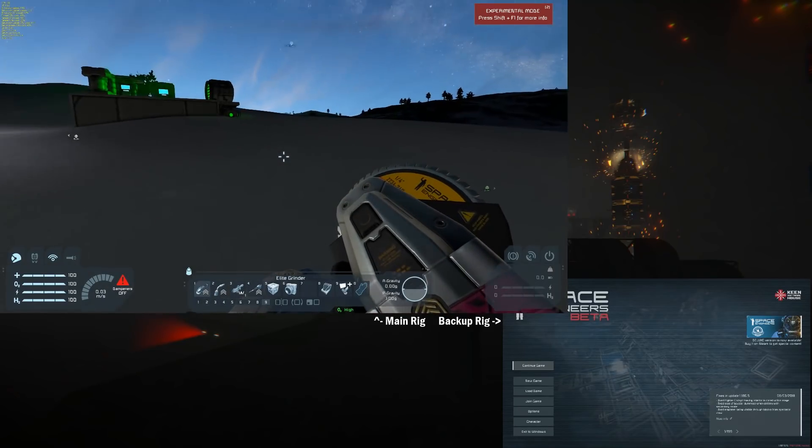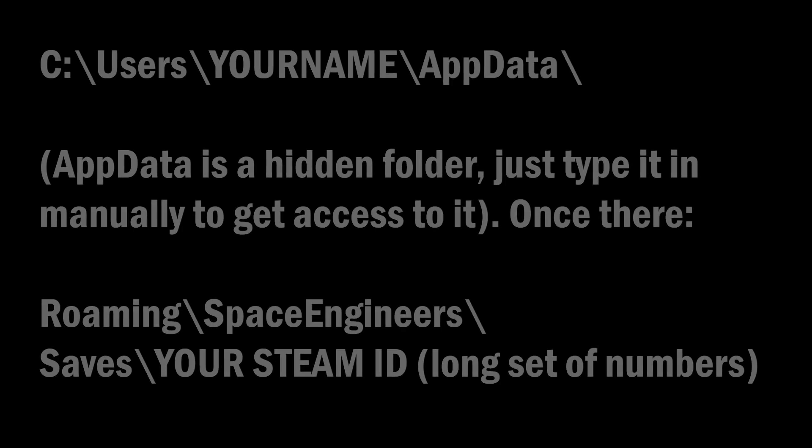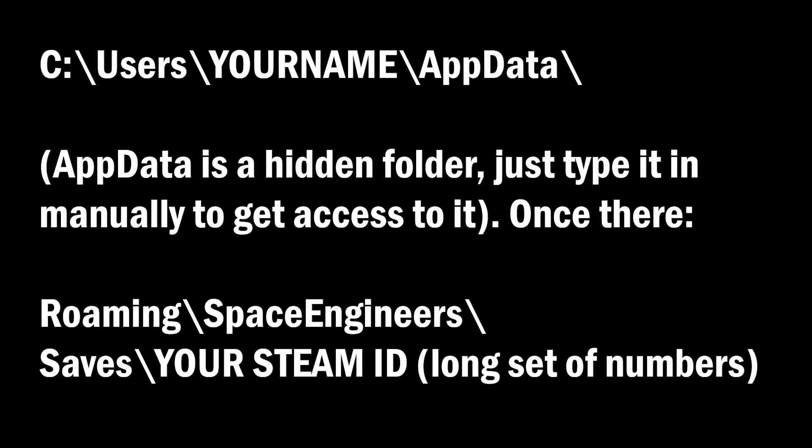So there you go — that is indeed how you can get it fixed. You need to go into your C drive, basically for most everyone. Underneath the users folder will be the folder with the username that you log in as. Inside there is a system folder that is hidden — it is called AppData: A-P-P-D-A-T-A.